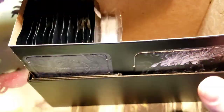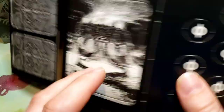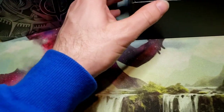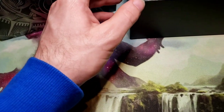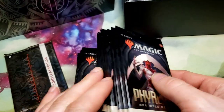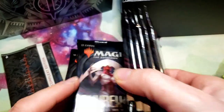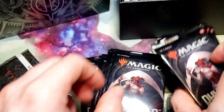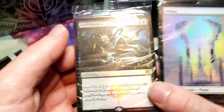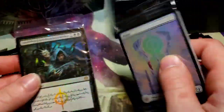Opening this up - we got poison counters, indestructible counter. All right, here's the pack we've all been waiting for. We got our 12 boosters, our foil lands, a Phyrexian Arena, and Phyrexian lands.